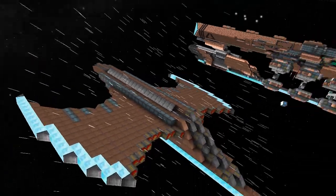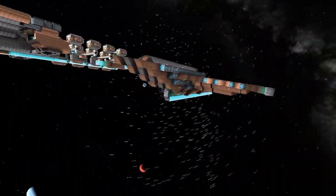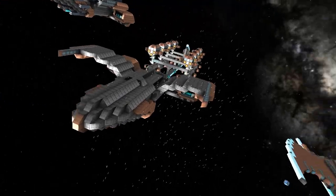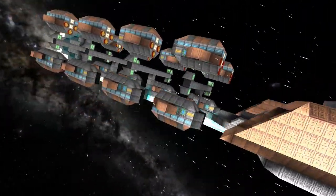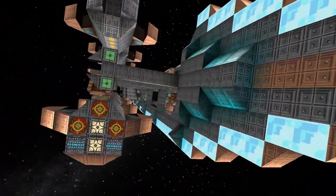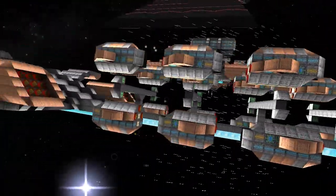So obviously it's facing that way. Moving on to the next one - this is the Starlifter. And this is like a drone transport. It has really no weapons whatsoever. It just kind of goes and drops off drones. Basically it.